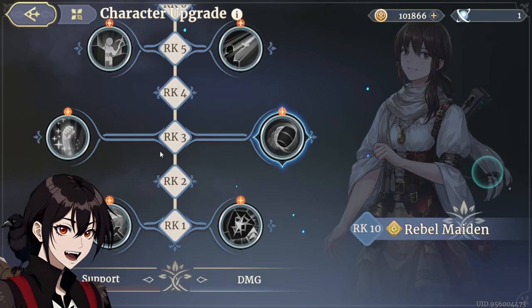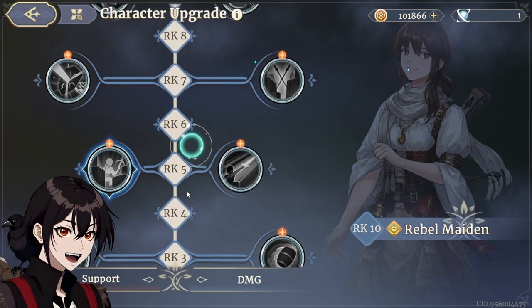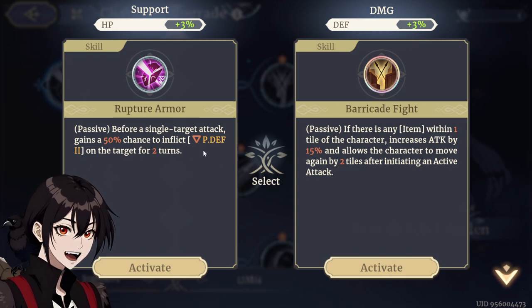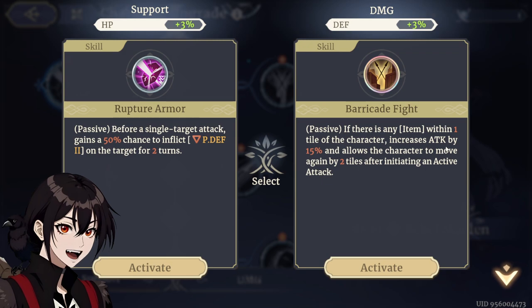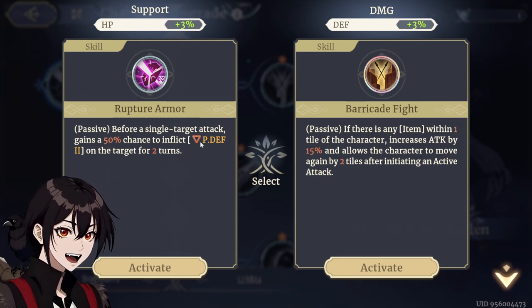I will likely use a Castella on the second one. Decreases damage taken by 40% if there's an item within one tile around the character, or counter-attack — likely going to take shelter advantage, depending on what basic attack she's gotten. Single target, 50% chance to decrease defense for 2 turns — this is nice. If there's any item within one tile, increases attack by 15%, allows the character to move again by 2 tiles after initiating an active attack. The extra attack and extra movement might be nice to help her reposition herself, since she's a ranged unit, but the physical defense down also enables her to join a physical damage-based team rather than just a Castella one with barrel.